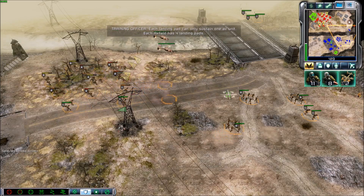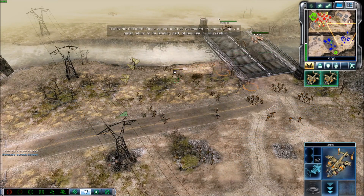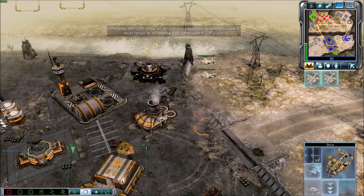Each landing pad can only sustain one air unit. Each airfield has four landing pads. Once an air unit has expended its ammo supply, it must return to its landing pad. Otherwise, it will crash.